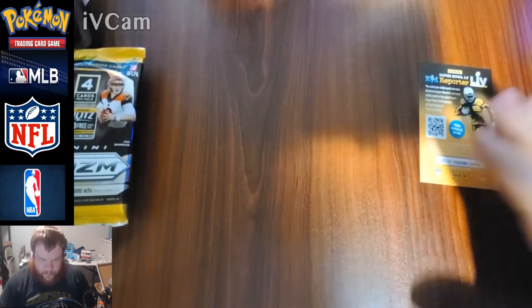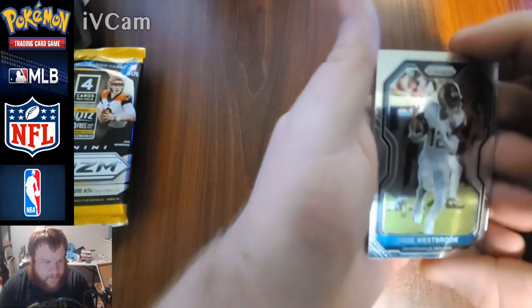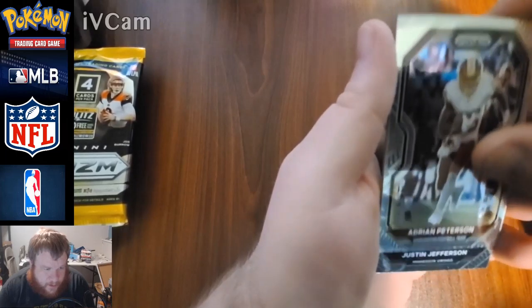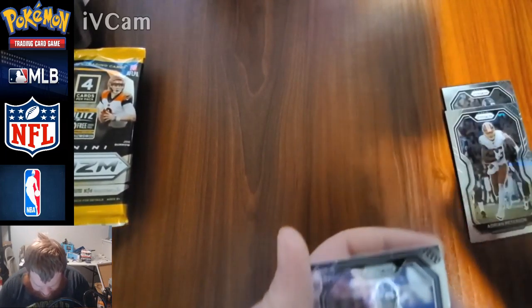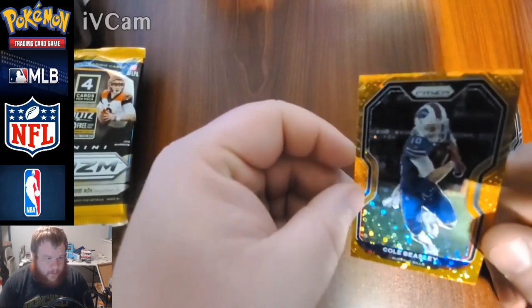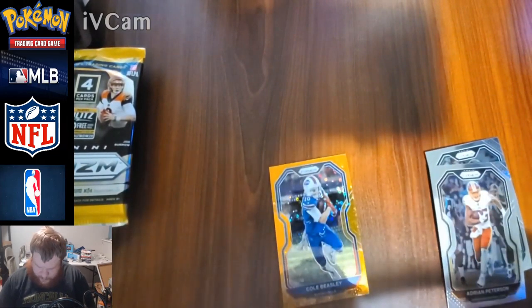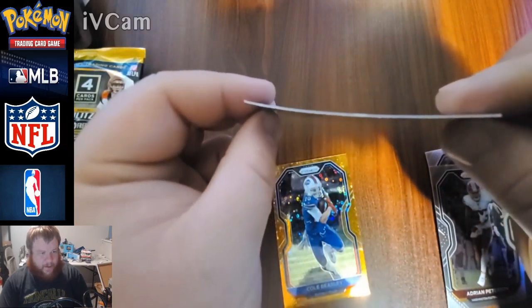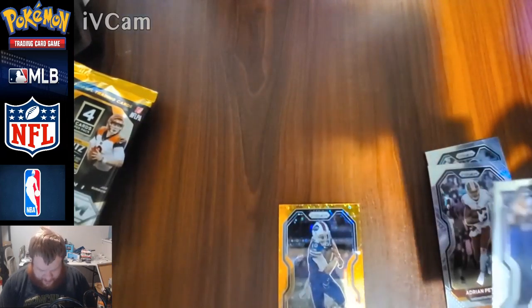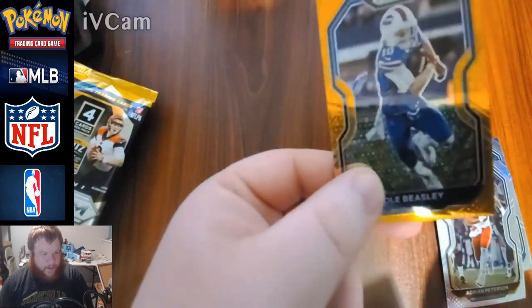I don't know how this goes, what rarity they are in, so I'm just gonna open them as they come. Pack one: DD Westbrook, Adrian Peterson — nice cards. Oh there it is, Justin Jefferson rookie — that is beautiful! Cole Beasley gold parallel foil. These cards are a little bent too, look at that curve — that's ridiculous. But we got my boy Justin Jefferson right there, I like it. Some fire cards to start off.